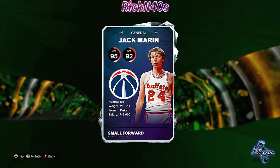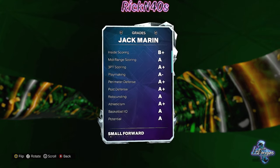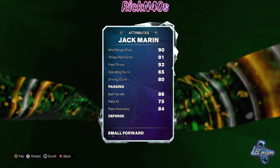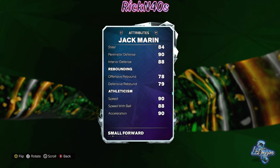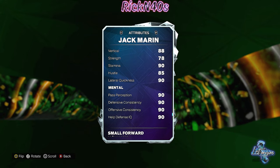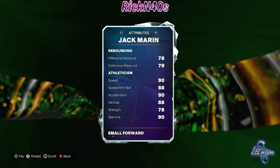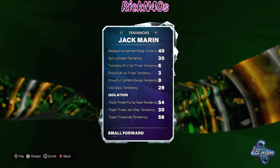Jack Marin — a 6'6" small forward and shooting guard. He looks like he can shoot: 91 three-point shot. Yeah, he's going to take off on you from three. He has an 86 ball handle. This card is looking all right. These boxes are cheaper than the Dunktober boxes. Jack Marin is a shooter-shooter.